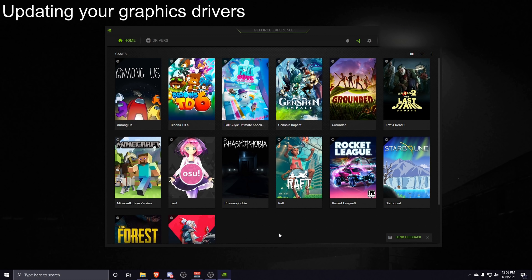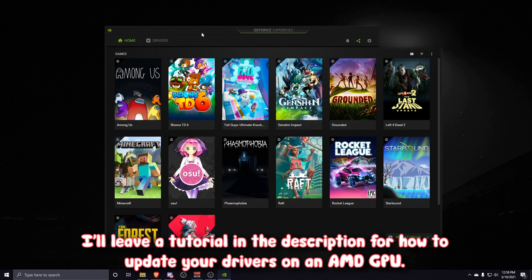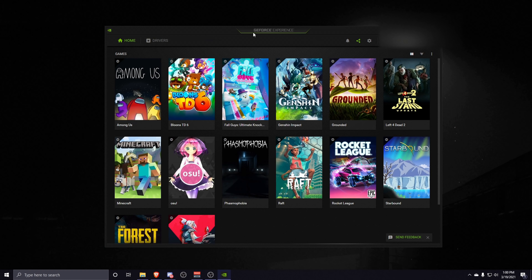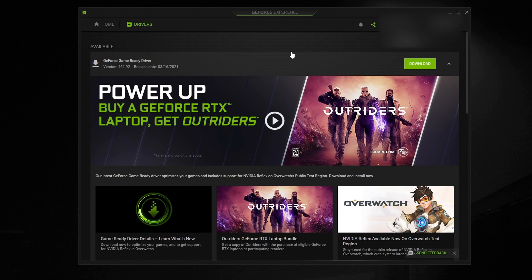The next thing is to make sure your GPU drivers are up to date. This depends on your graphics card. For NVIDIA, use GeForce Experience — click on the Drivers tab and download the latest driver. If you have an AMD or Intel GPU, I'd recommend looking up how to update those drivers separately.